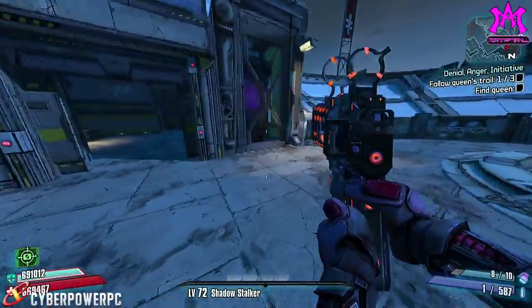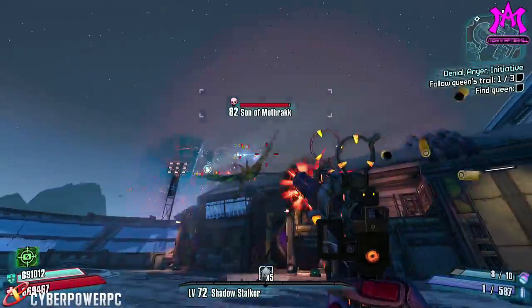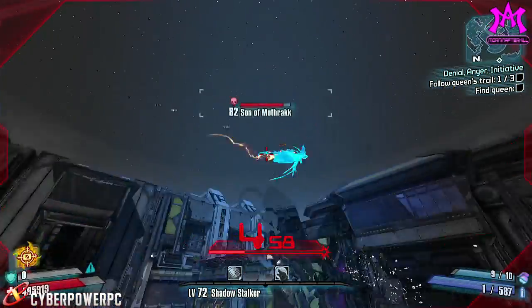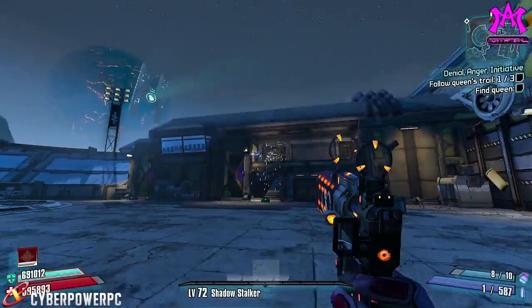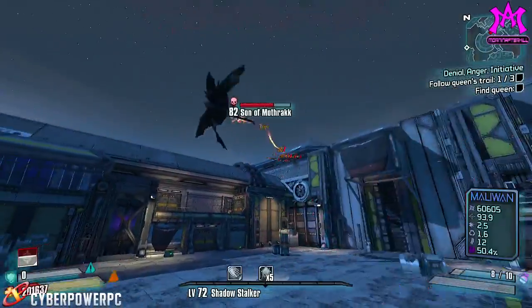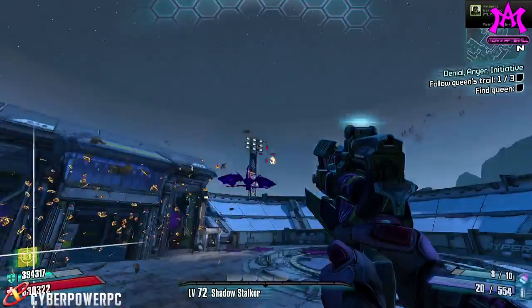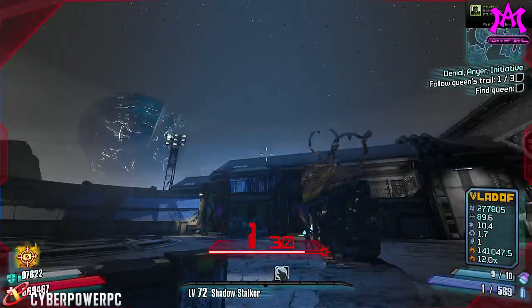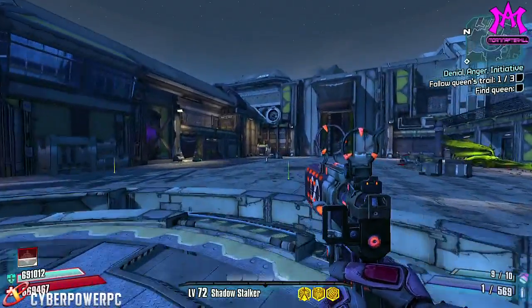Don't even go get your OP8, because right now the Bone Shredder dropping from Mothrakk is basically buffed — they gave it a three-projectile count on the card, which means this is basically a slagger that you can get in multiple elements besides slag. It's not a bad thing, but we already had the Tattler if we really wanted it. And because Seraph Crystals don't drop in Normal Mode or True Vault Hunter Mode anymore, Gearbox had to buff other weapons. We want Seraph Crystals in every mode — it just doesn't make any sense.